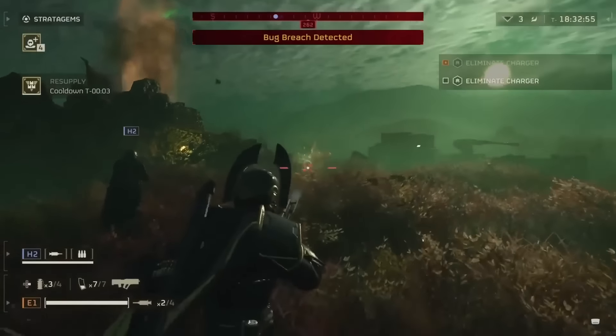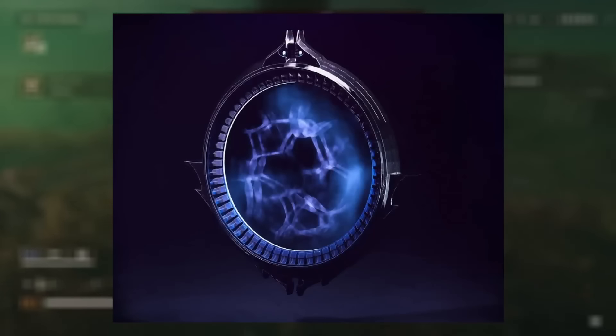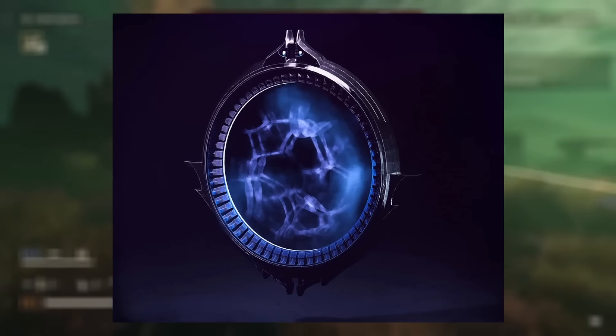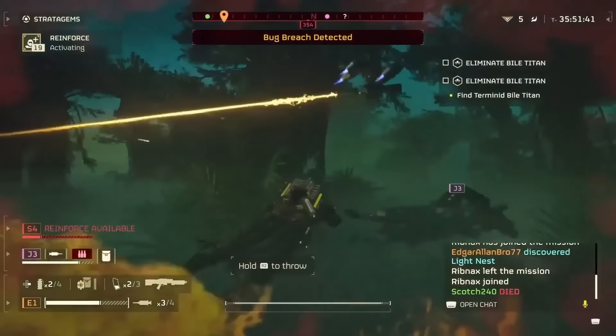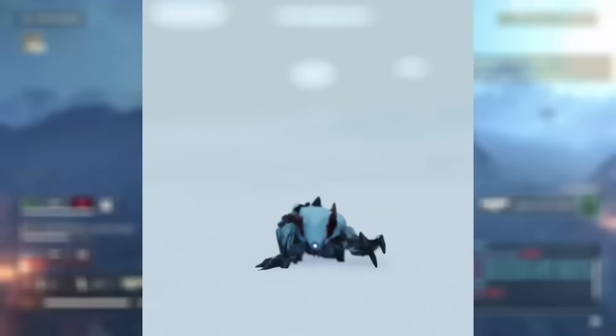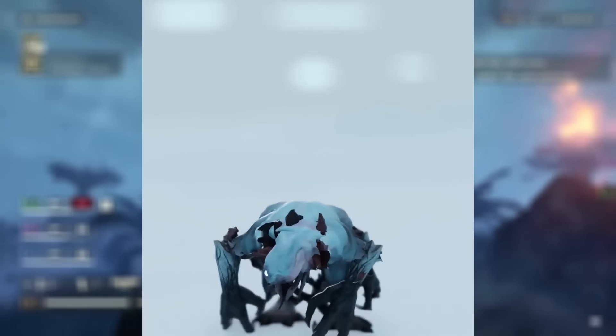Number five is the Interdimensional Gatekeepers — which is essentially the Warp Gate itself. These are structures that apparently rip rifts in the fabric of space-time and appear to be the key to the Illuminate invasion. Leaks suggest they can spawn enemies and potentially even function as fast travel points for Illuminate forces. Taking down a Warp Gate should be a high-priority objective. Critically, it is a two-way portal, so you can toss a high-impact grenade in to give the other side a little surprise.